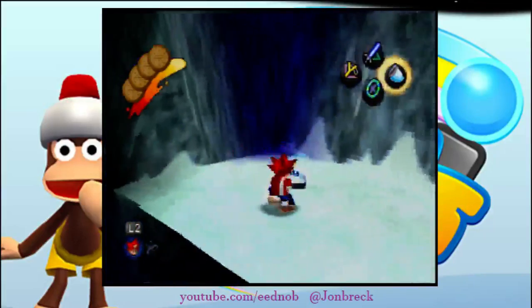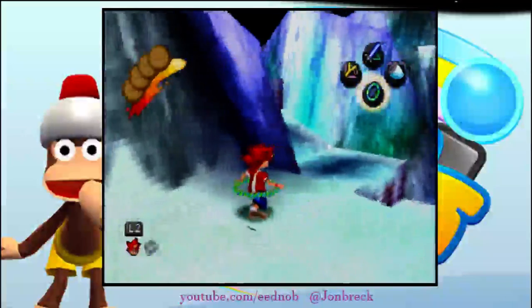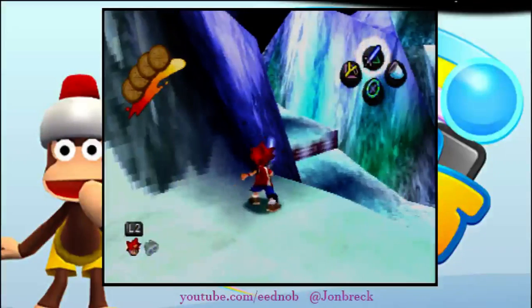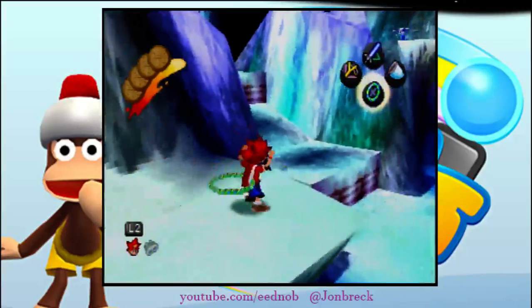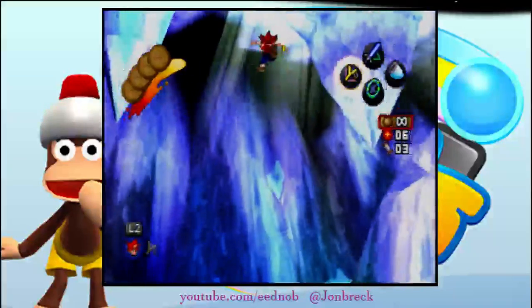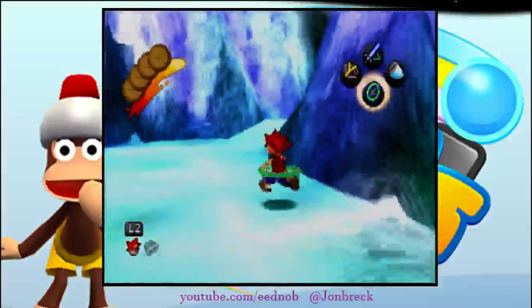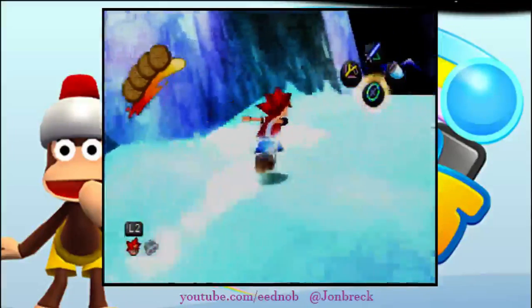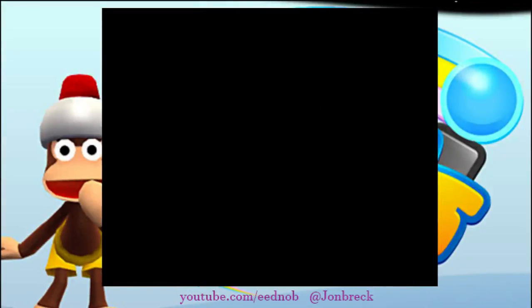So what I did was I caught this monkey, then I immediately turned this direction. Now, if you do everything perfectly, the platform in the middle will be up like that so you can land on it. If it's not up, you can just BJ to IJ up here, then neutral double jump over to this monkey and catch him. If it is up though, it is much faster to do what I did — BJ to IJ onto that platform, and then double boost jump up that platform.